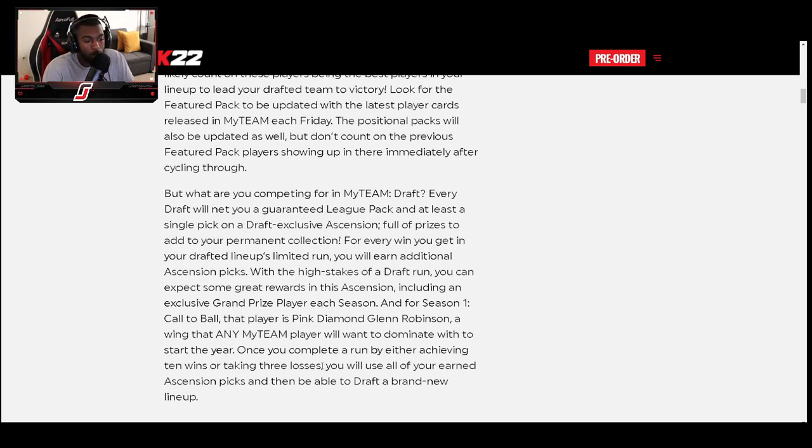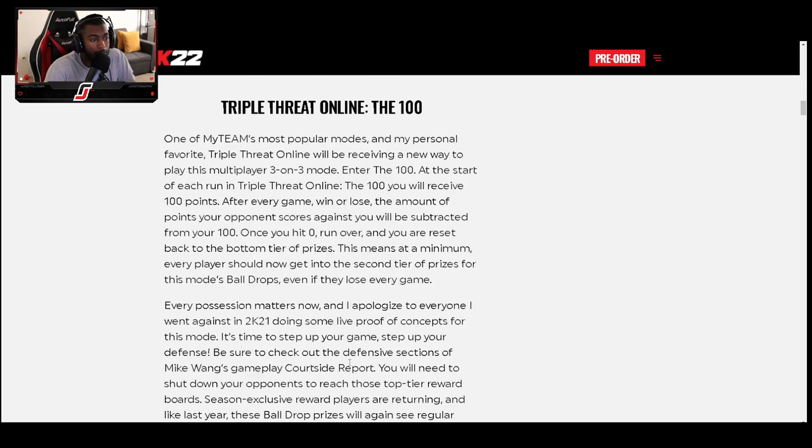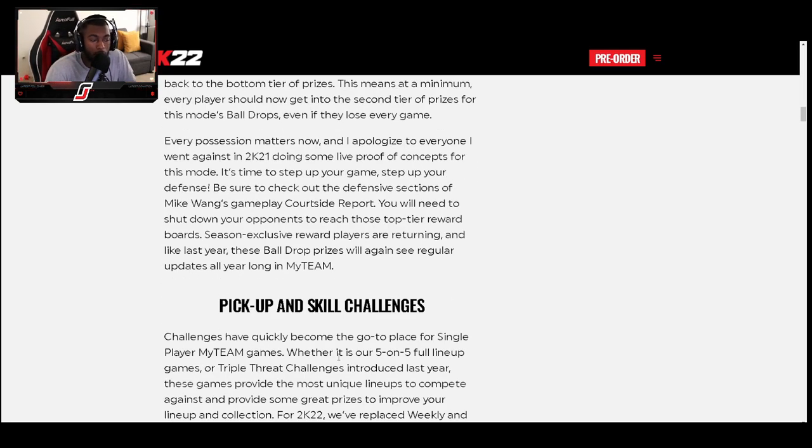Once you complete a run by either achieving 10 wins or taking three losses, you will use all of your earned pack picks and then be able to draft a brand new lineup. So — Pink Diamond Glenn Robinson — that's what we are hearing right now.